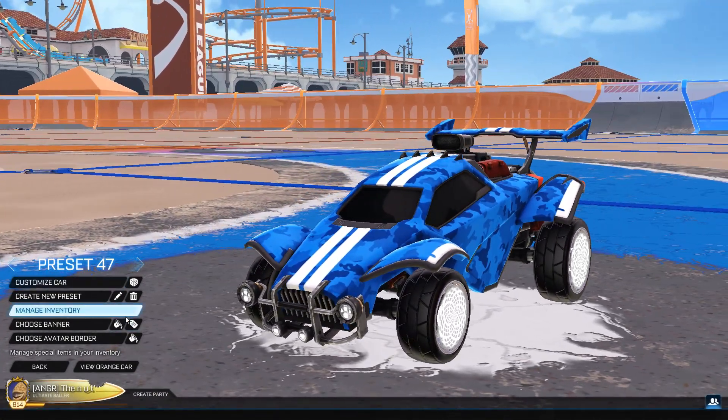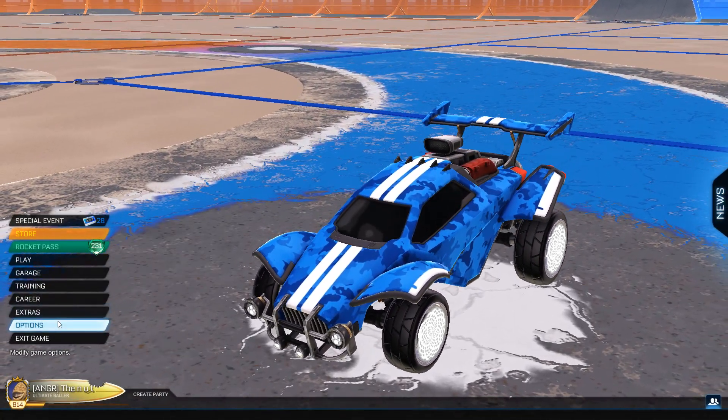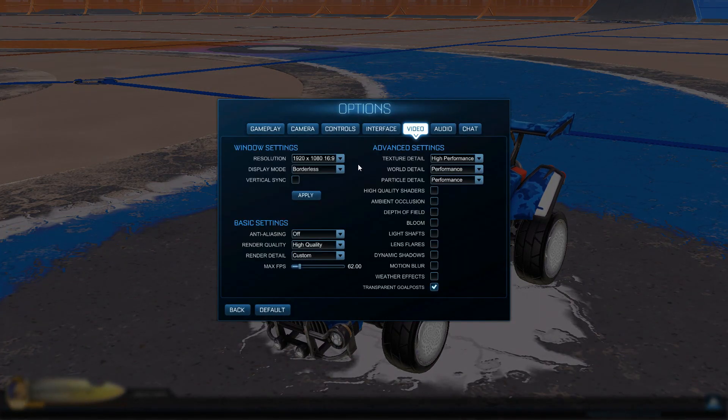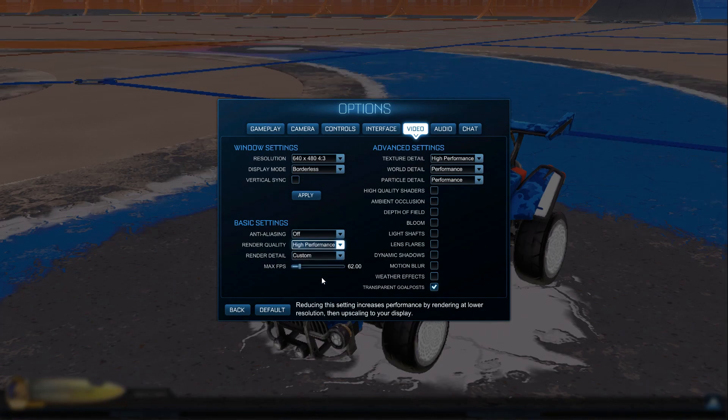Now go to options and there's a video setting — this is a secret setting to get the cosplay effect. Scroll all the way down to 640x480, 4:3. You want to have it on borderless, everything on high performance, and the render quality also on high performance. Then click apply.